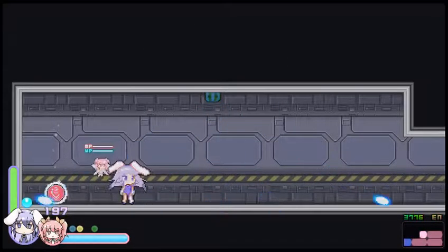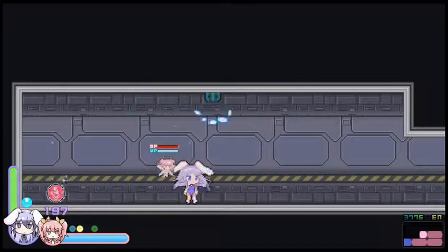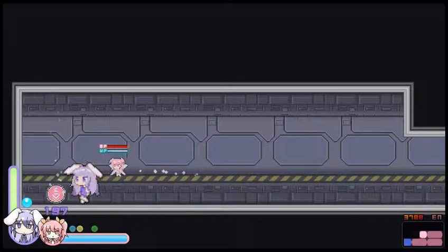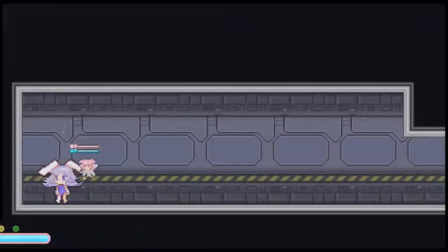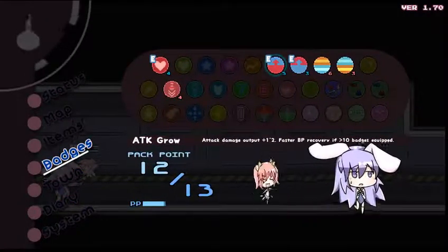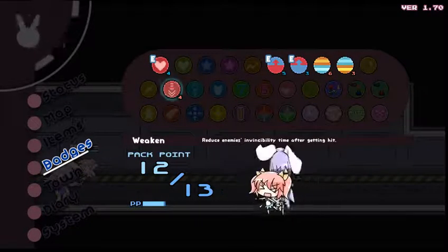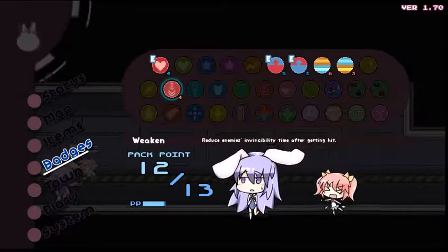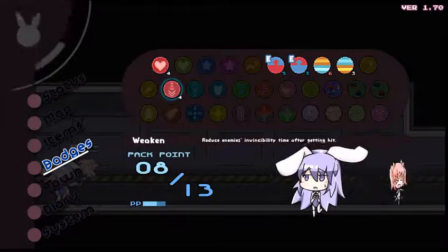Oh dear, it's a screwbomber! Let's wait for it to stop attacking. There we go. What's this? Weaken — so it makes enemies more susceptible to attacks. Interesting. I guess I can put that on for now.